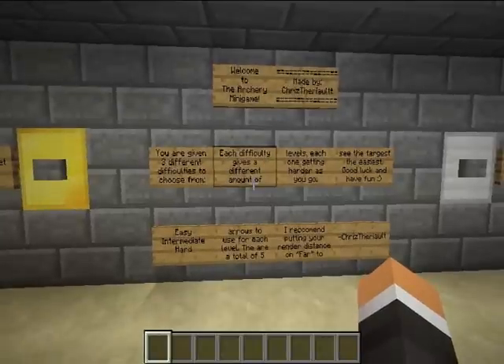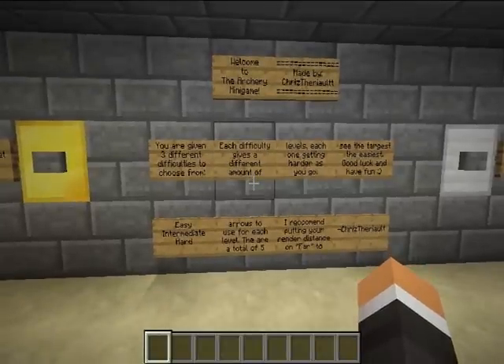Welcome to my minigame, made by me — that's my Minecraft username. You are given three different difficulties to choose from: easy, intermediate, and hard. Each difficulty gives a different amount of arrows to use for each level. There are a total of five levels, each one getting harder as you go. I recommend putting your render distance on far to see the target the easiest. Good luck and have fun.